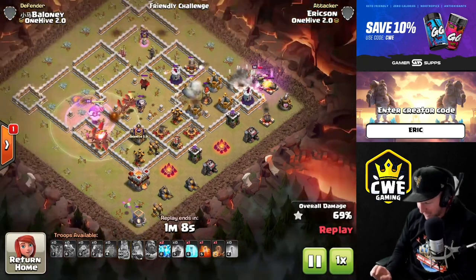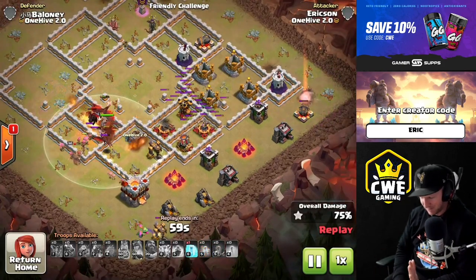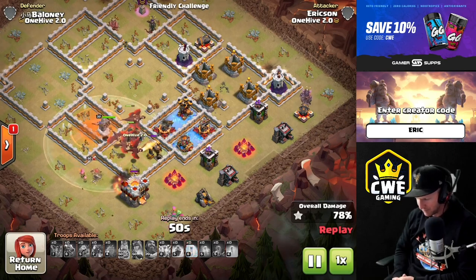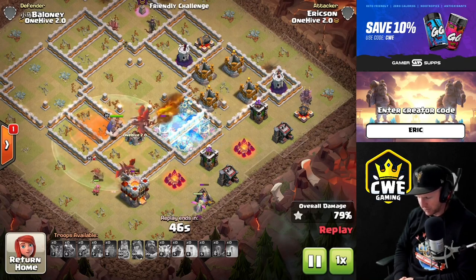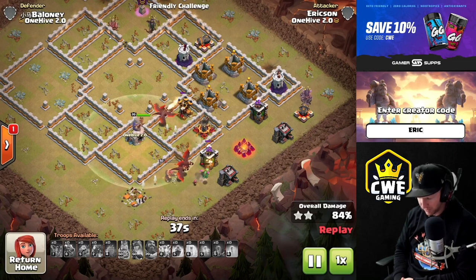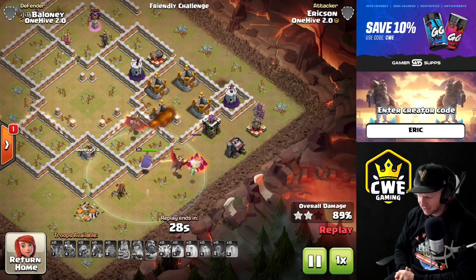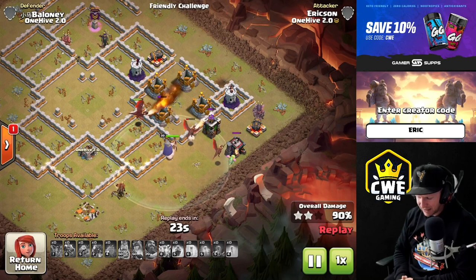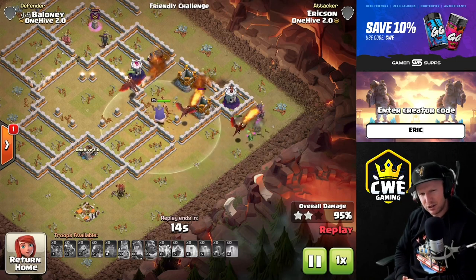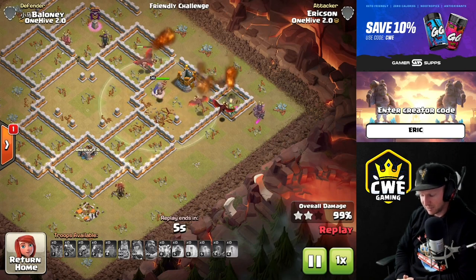The queen unfortunately pulled the hound out of the CC right before she popped her ability, and something killed my super wizard - but that's alright. We popped the hound, used poison, and used lightning on the far opposite side to grab the inferno, then froze the final air defense. This is a slightly different spell comp: four lightning and one earthquake instead of two earthquakes, adding the free spell so I can zap out an inferno. If you're going after two separate air defenses not within a quake radius, go with two earthquakes and four lightning. You could even do this with bats - there's a lot of potential here for different spell comps.